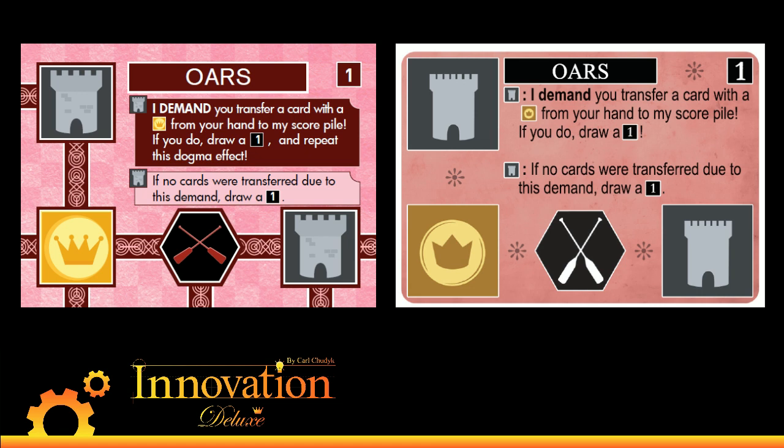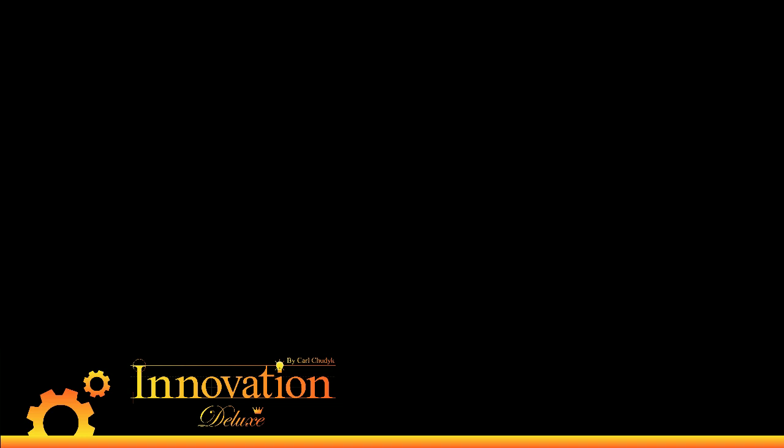Next up is a card that we didn't realize was broken or overpowered until well beyond Innovation's release, which is Fermenting. Fermenting used to read: draw two for every two leaves on your board. For the first year that Innovation was out, this was considered a terrible card — nobody was using it. And then Isotropic came out and people started experimenting, and suddenly Fermenting became this engine card where people would go exclusively for leaves and just ferment their way to drawing dozens of cards into their hand and breaking everything.